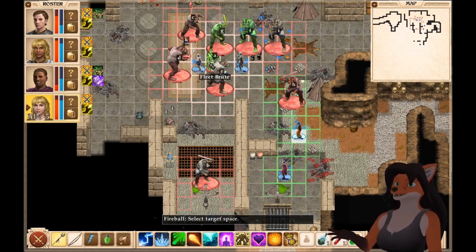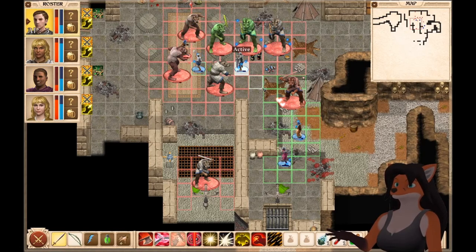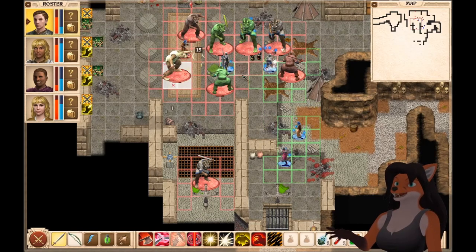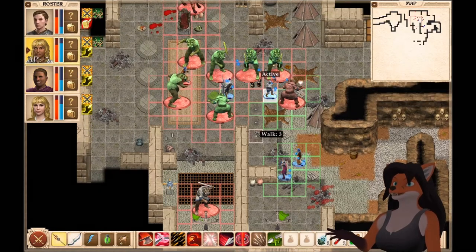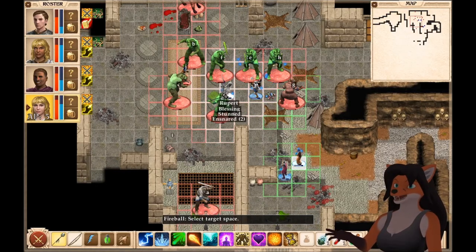With all those over there, how about a fireball? Well, that killed the fleet brute. Alright, how about another mad flurry? The Clanless has taken a lot of damage, I will say that. Heal yourself — you need it. Thank you. The disruption is actually helping out immensely. How about some poison on everything? That'll be nice. And another fireball sounds good to me.